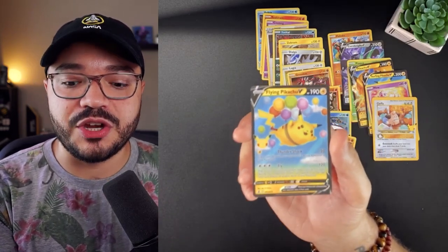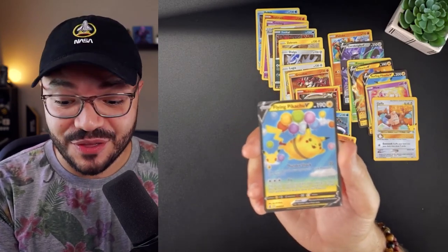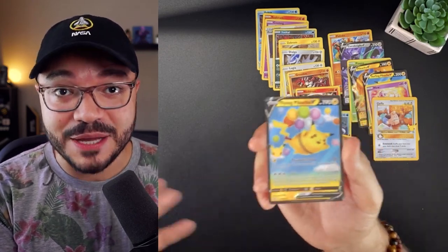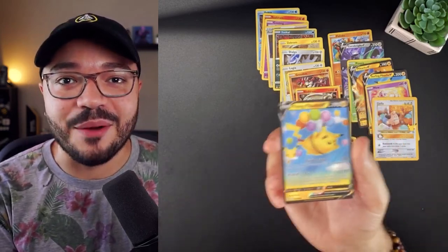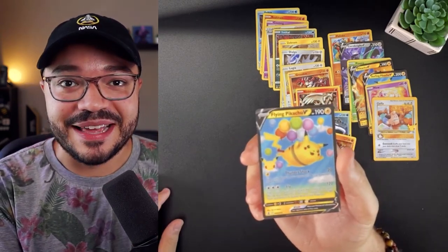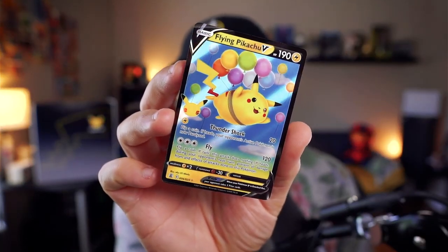Fly: flip a coin — if tails this attack does nothing; if heads, during your opponent's next turn prevent all damage and effects of attacks done to this Pokemon. This is more of a collector's card, but if you want to run it, do it, have fun. I would love to see someone build something with Surfing or Flying Pikachu. Here's one more look at Flying Pikachu in all its glory — very pretty.